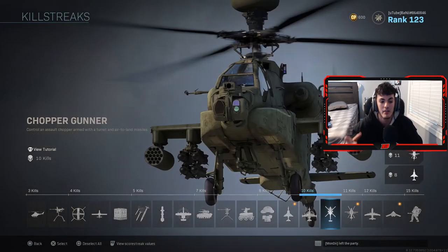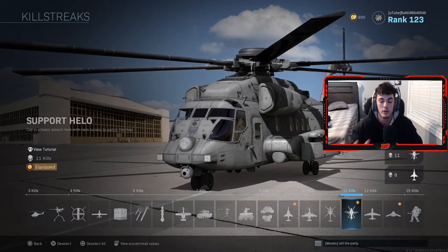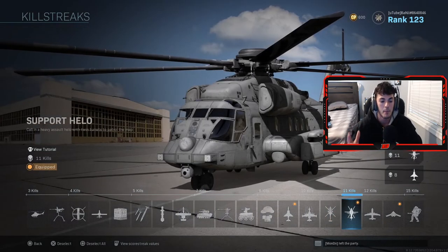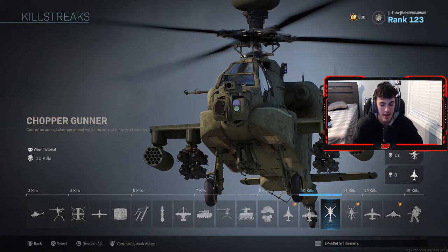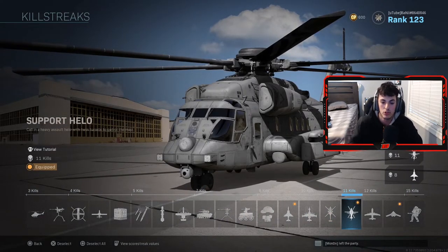I used to have the chopper gunner on before. But I like the idea of having a support helo flying around by itself rather than sitting in a chopper gunner. The chopper gunner is definitely a lot better because you can aim, move, and shoot rocket launchers wherever you want. But I personally like the support helo because it can fly around killing the other team while you go around and hunt for enemies. Another reason is that when I'm actually in the chopper gunner on the tablet, I die almost 75% of the time. So the support helo helps you avoid that and lets you protect yourself and get more kills.